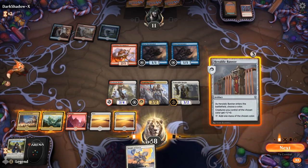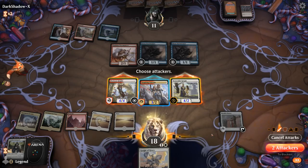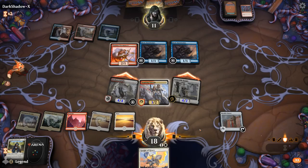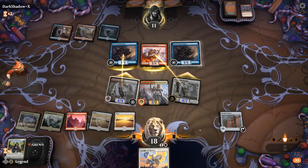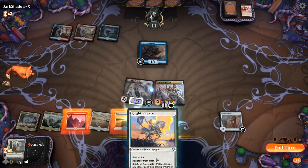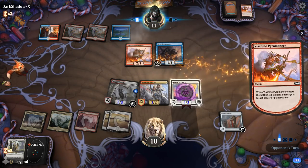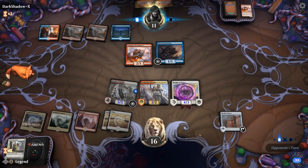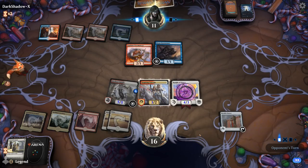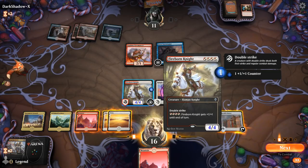We'll send the Venerable Knight too. If they trade I'll put the counter on Fireborn Knights to make it harder to kill — plays well with double strike. I've got two anthem effects synergizing with all our creatures. They'll have trouble dealing with Fireborn Knights unless they can find two burn spells. Shock takes out the Veteran, but we still have good attacks and can pump Fireborn Knight if we want.